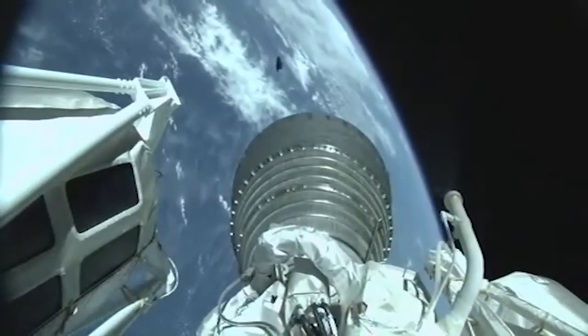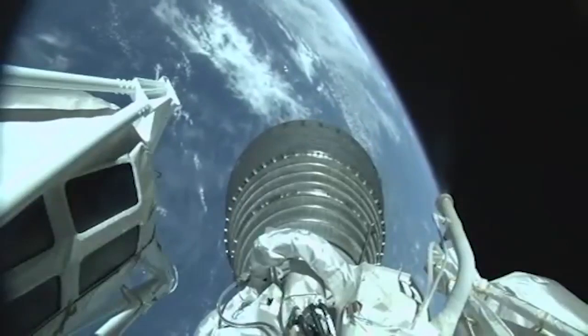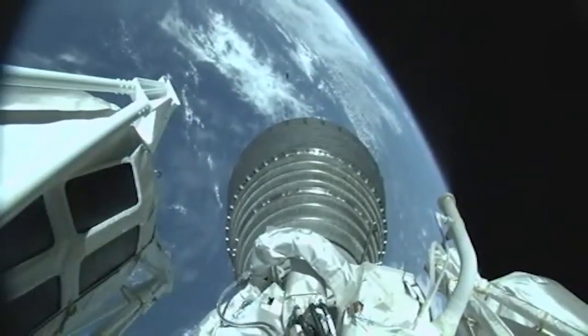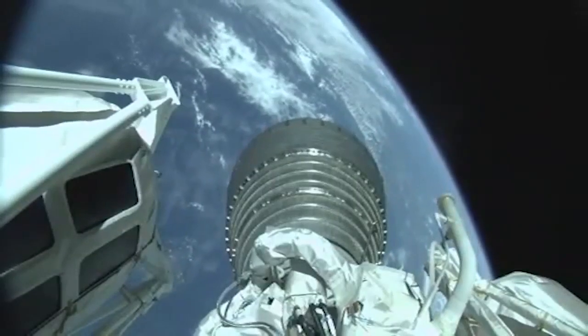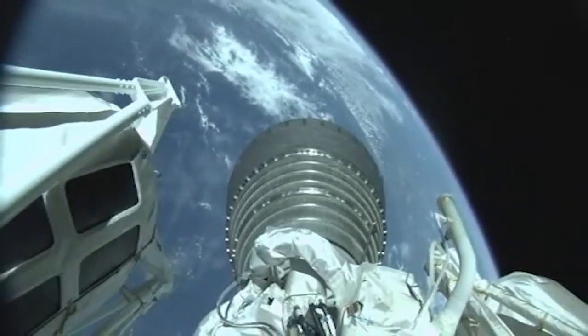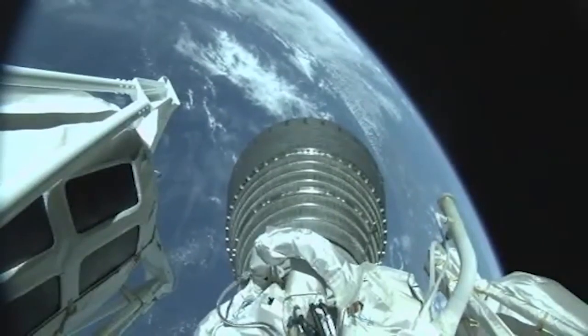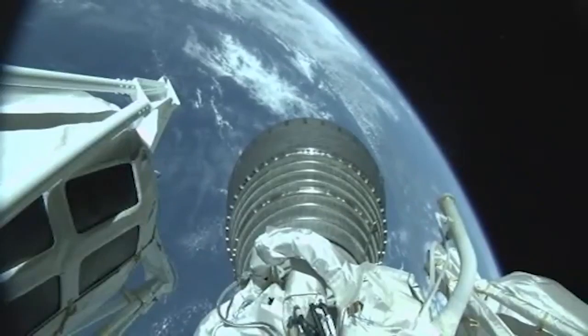Payload fairing jettison has occurred, looks like a clean sep. Centaur steering has been enabled, body rates look good. Current altitude is 118 miles, downrange distance 317 miles, current velocity 10,050 miles an hour.